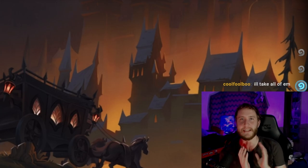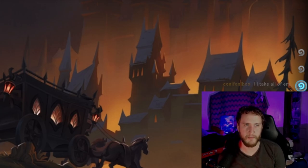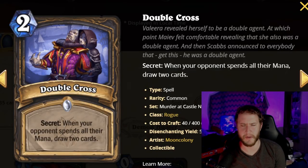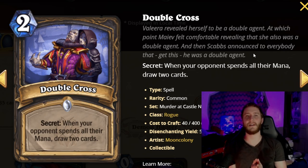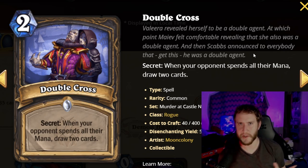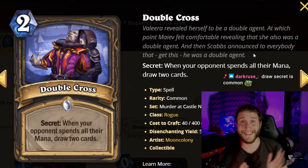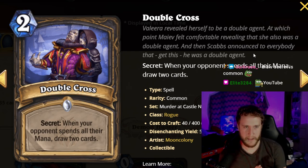Hey, what is up YouTube! We are continuing the card review for Murder at Castle Nathria, moving on to Rogue. We're starting with all the secrets first because that's the order they appear on the website based on reveal date. The first one is Double Cross, a two-mana secret.